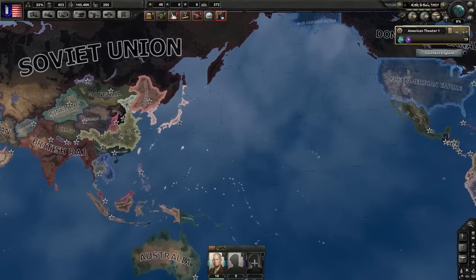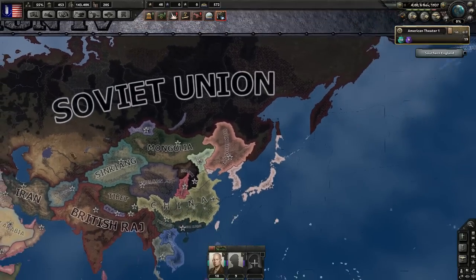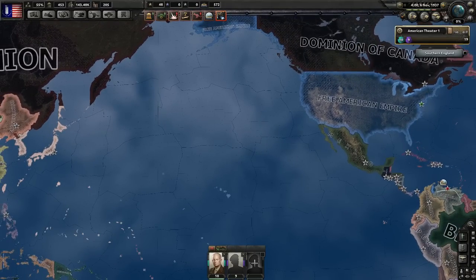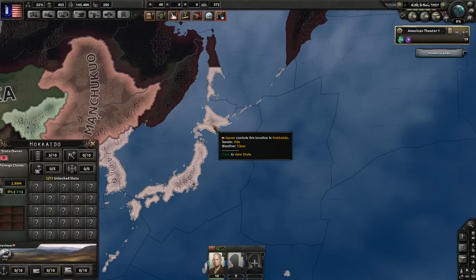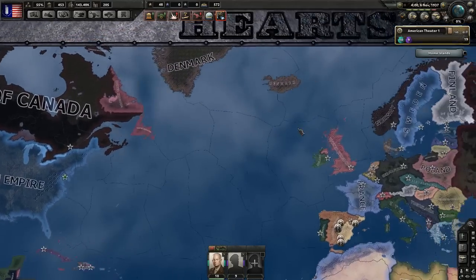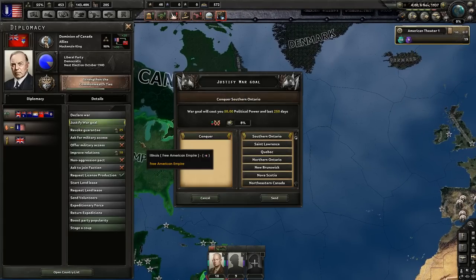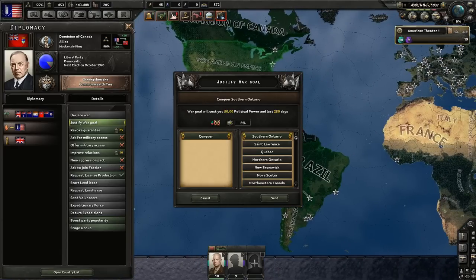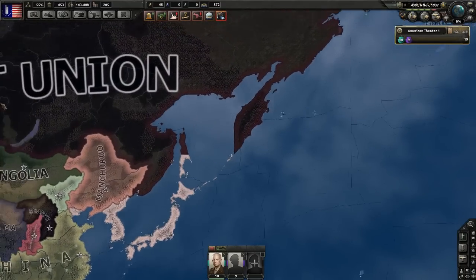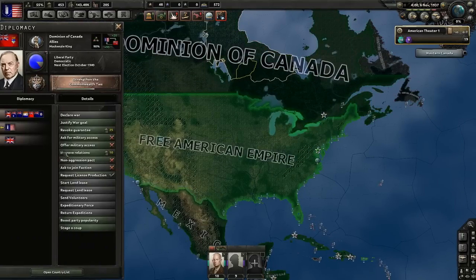You can attack the Soviets from this side, though supply will be difficult. Basically, choose whichever you like: attack the Allies, attack the Axis, or attack the Soviets. Maybe attacking the Axis is the best option because Japan will attack you anyway at some point. For the purposes of this video, let's conquer Canada — though if I were playing a full campaign for myself, I'd probably go for Japan or the Soviet Union, since you can invade them very nicely from here.